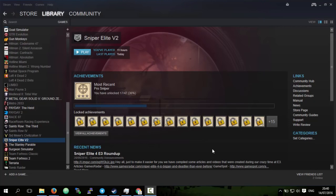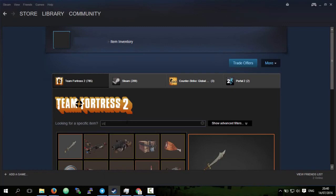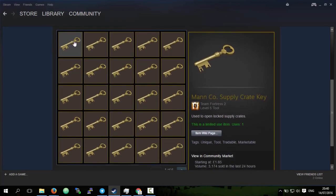In this video I'm going to show you how to get MannCo supply crate keys for free. These are also known as TF2 keys. First of all, I'll show you that I have these keys - if I go into my inventory, go to TF2, go to 'use to open' because that will use to open locks or break supply crates.